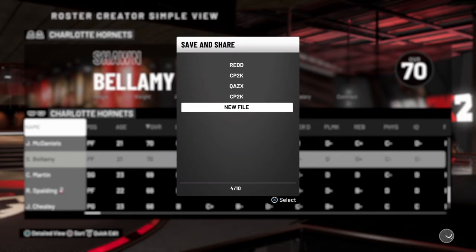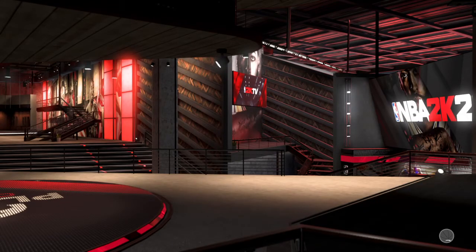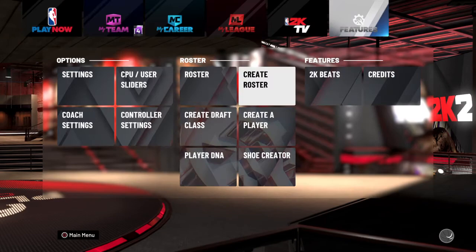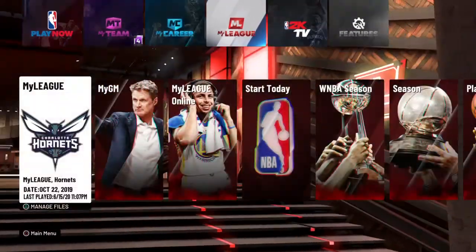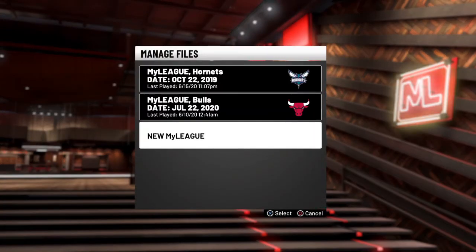It doesn't matter if you choose Save Roster or Save and Share Roster. If you share it, it goes out to everyone in the world. If you want to keep it private — like I do — just save it locally. Then hit Circle.